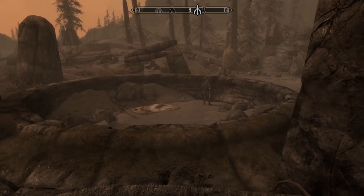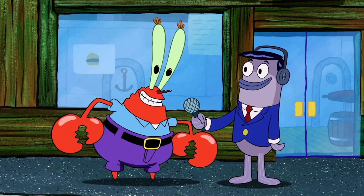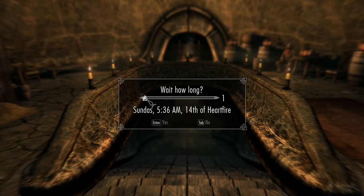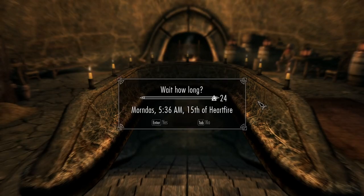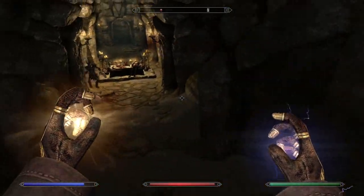Upon arrival at Raven Rock, we head to a specific location where a strange elf is excavating. We need to help him financially, and then in a few days he will send a messenger. To speed up the process, you can wait in the Retching Netch Tavern for 3 days using the Wait function — a PC hack, of course.